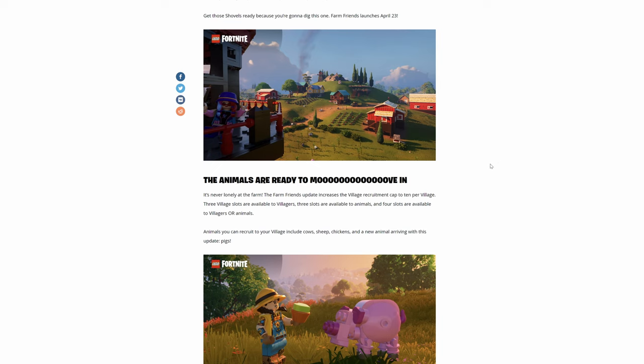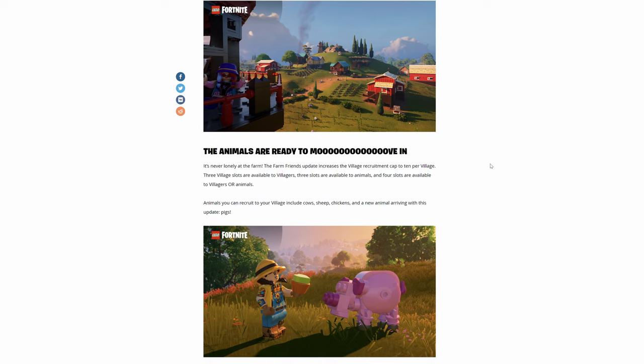Animals you can recruit to your village include cows, sheep, chicken, and a new animal arriving with this update: pigs.